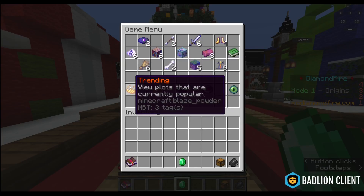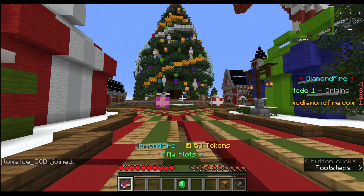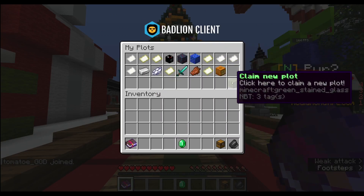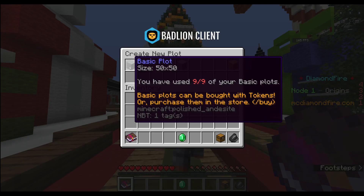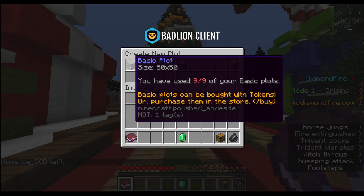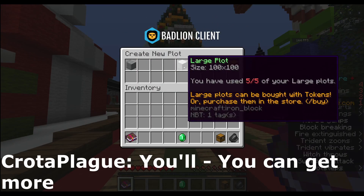In the game menu you can see what other people made: trending pods, promoted pods, favorites, all that. But what we'll be doing is claiming our first pod. I don't have any left because I've already claimed all of mine, but if it's your first time on, you'll only have basic plots unlocked — you'll only have one of them, in fact. When you get ranks, or just play, or you purchase them, you can get more.